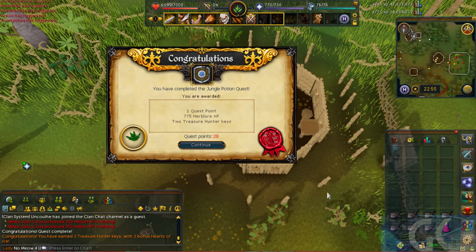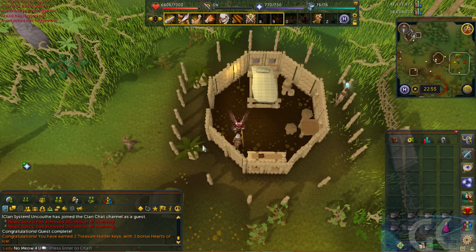Congratulations! You have completed the Jungle Potion quest. You are awarded 1 quest point, 775 Herblore XP, and 2 treasure hunter keys if you are not an ironman. So there you go — enjoy your rewards. Good luck on the treasure hunter if you were able to get those keys. See you for the next one!